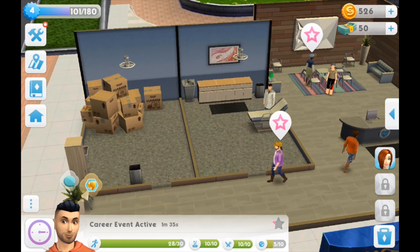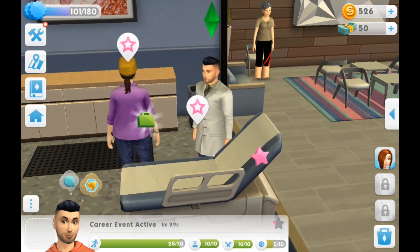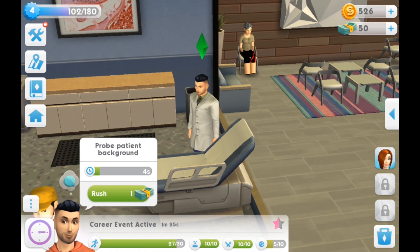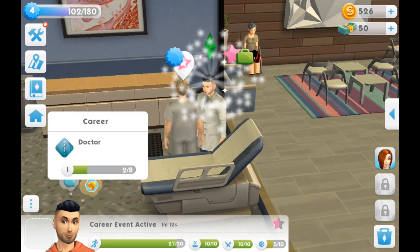I went ahead and clicked on another sim to see what we can do with them - the action says 'probe a patient.' So this other sim is gonna come in here. Wow, check out the lady in the back - does she even have feet? She's like got cankles. I didn't even notice that when I was playing. That's really weird.